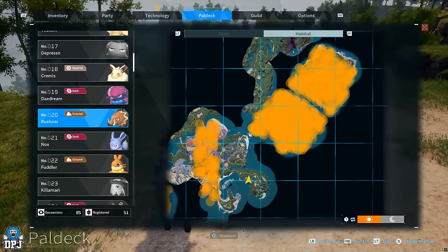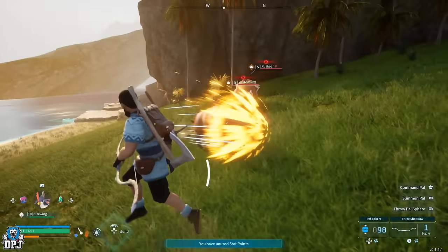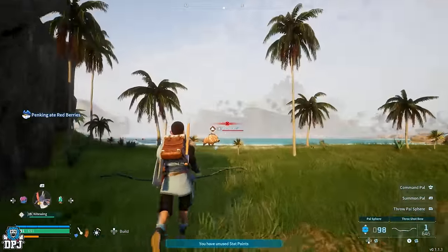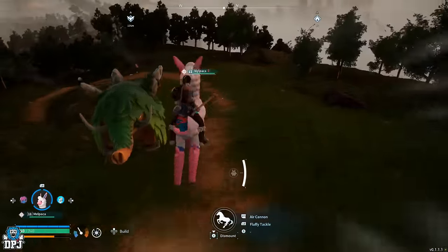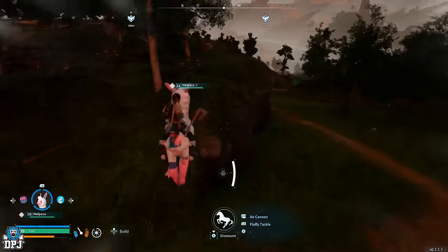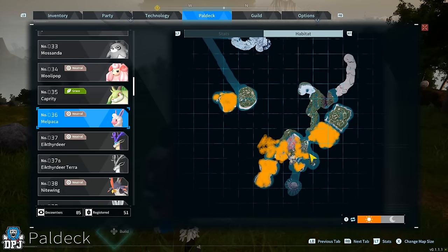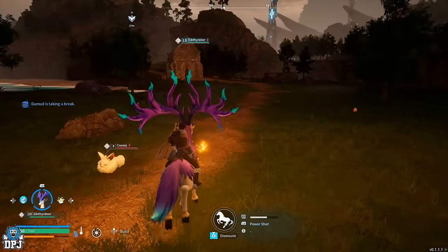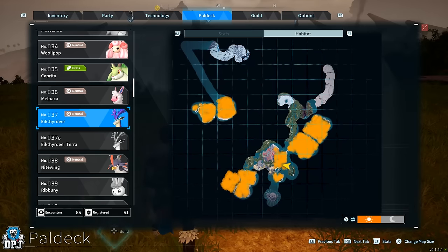The location of where you can find this ground mount is shown on screen now. Keep in mind they are aggressive so they'll pick a fight with you without you doing anything to them — be prepared. There are a couple of other ground mounts you'll see early on that are even better but require more effort to capture and harder materials for their saddles. The two that come to mind are the Malpaca and the Eikthyrdeer — two amazing ground mounts, though their saddles require higher levels and better materials.